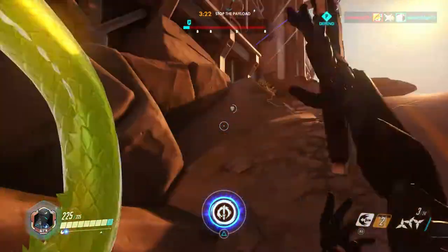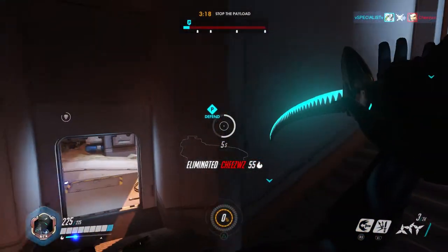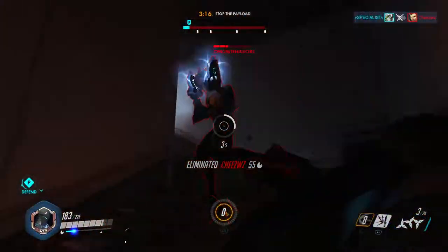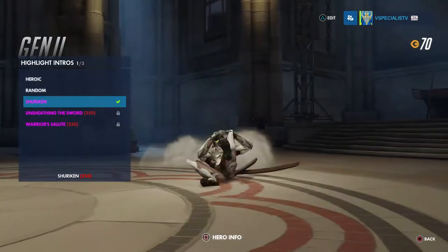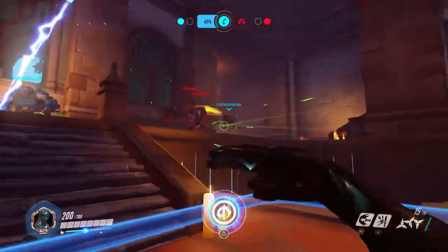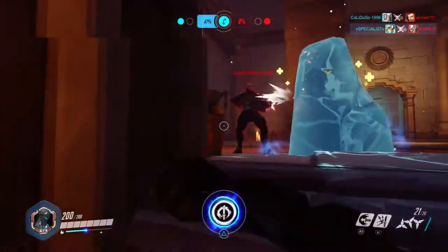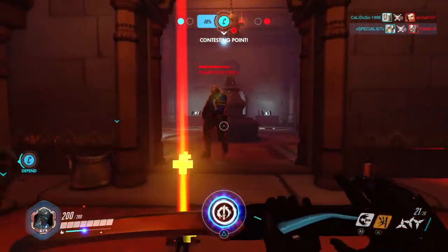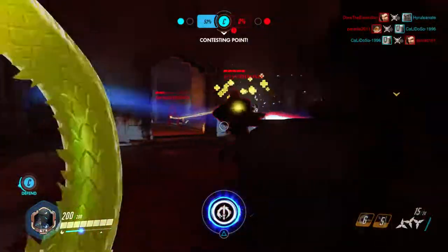For example, against Reinhardt — a big target — you might want to use the straight shuriken. But if he's up in your face, or even against Tracer, the spread mode gives you a better chance of landing at least one, since one shuriken does a good amount of damage. Just play around with both modes.